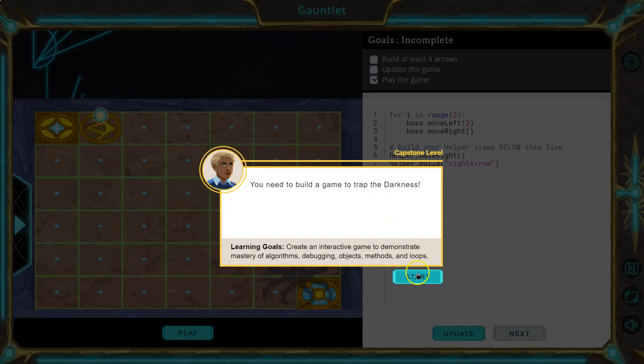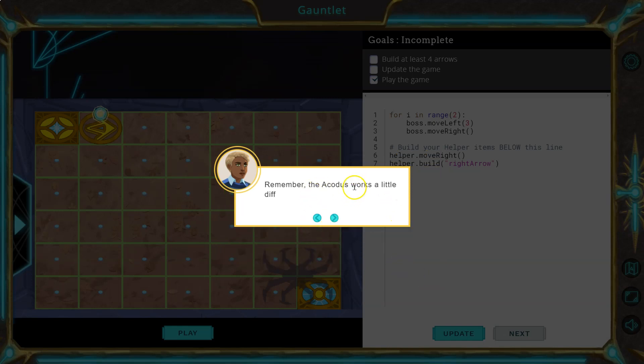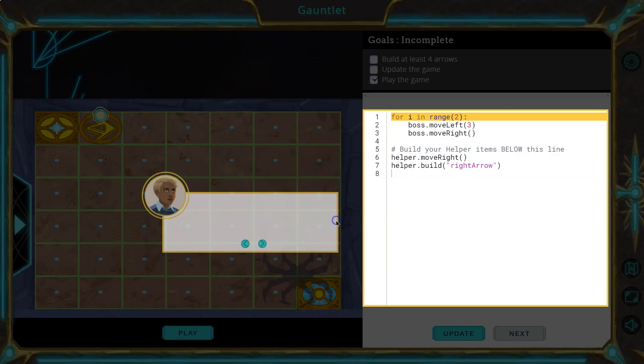You need to build a game to trap the darkness. Remember, the Akadest works a little differently when you build the game.